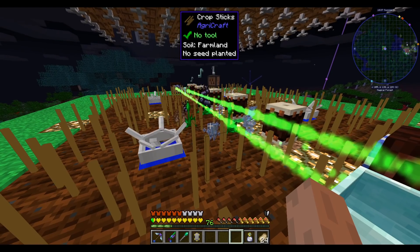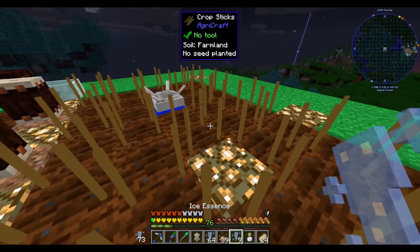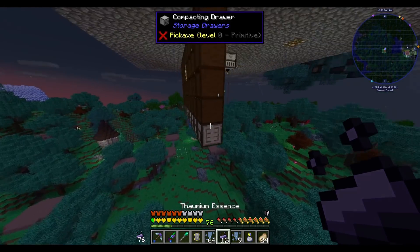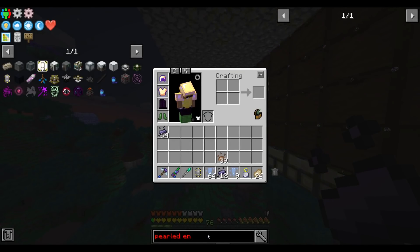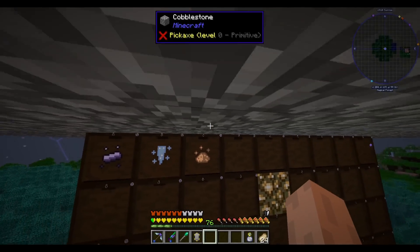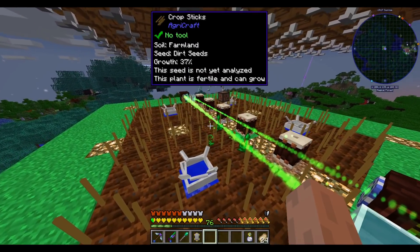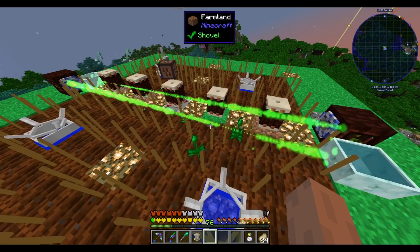In the case of agricraft plants, the drums of the wild just cause the essence to drop, as if you broke the plant. This works very well with agricraft plants because all you have to do is pick up the drops. For that last step I have hidden underneath here a drawer system — there's an item collector to pick things up. I think there's a faster item collector called the pearl ender hopper, but it's not in the pack, so we'll make do with the advanced item collector.